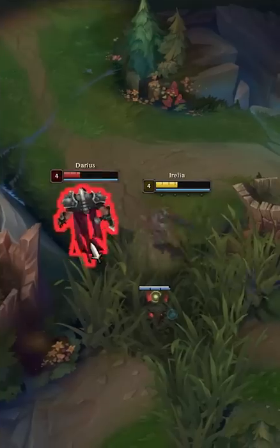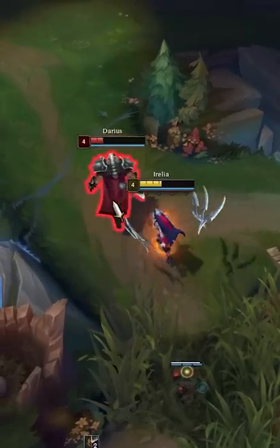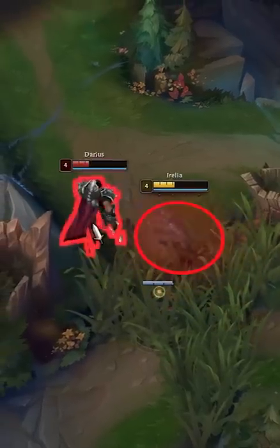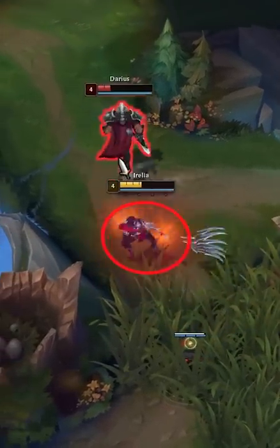Were you able to spot the difference? The Challenger Aurelia inputs a movement command in between each auto while the Bronze Aurelia does not. The Bronze Aurelia clicks on Darius at all times, but this really limits their DPS.